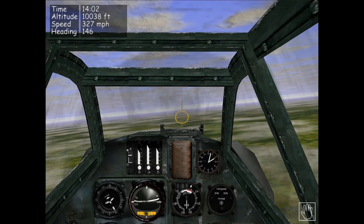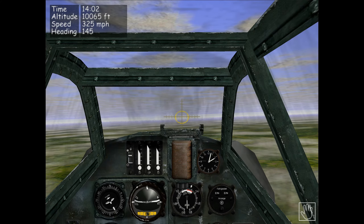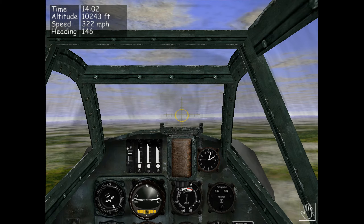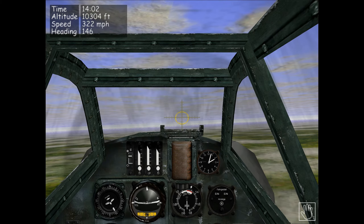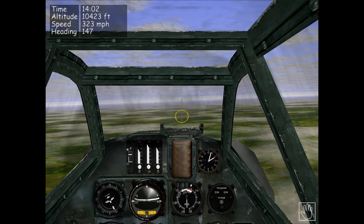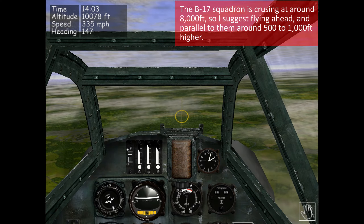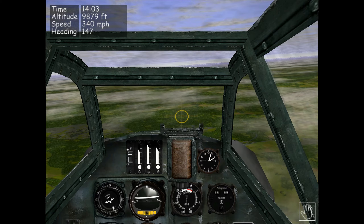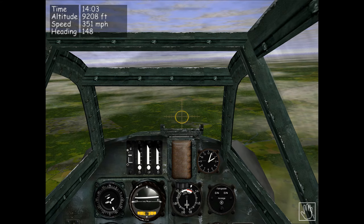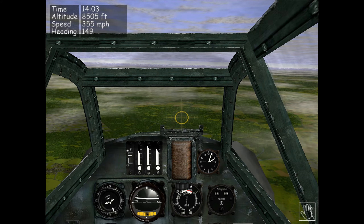While flying ahead, I'm doing a bit of trimming because it keeps pulling to the left. I'll hold Shift and tap Delete, then Control and Page Down a couple of times to fine-trim the ailerons. We're also pulling up quite severely, so I'll use Shift and End to trim the elevators. I highly recommend getting the reference card out for the game, going to the control key section, and studying those trim commands - they are your friend.